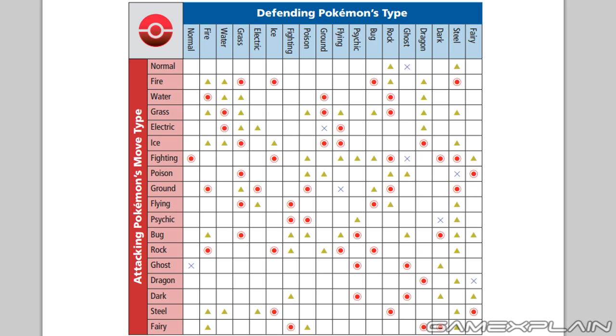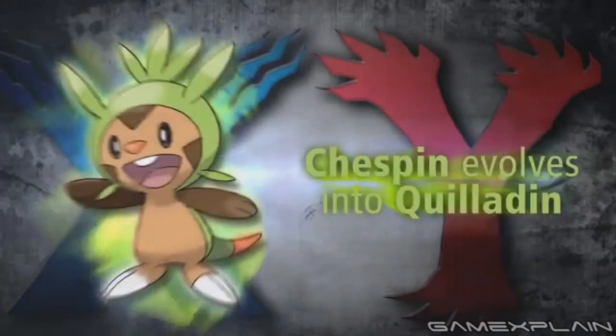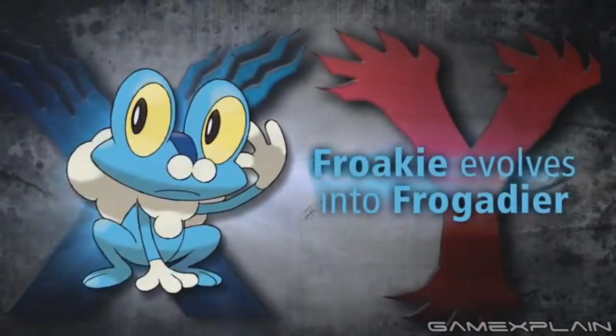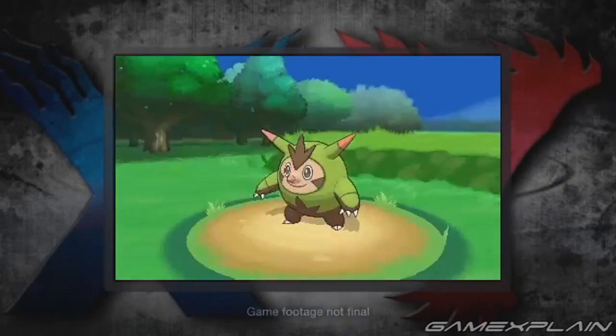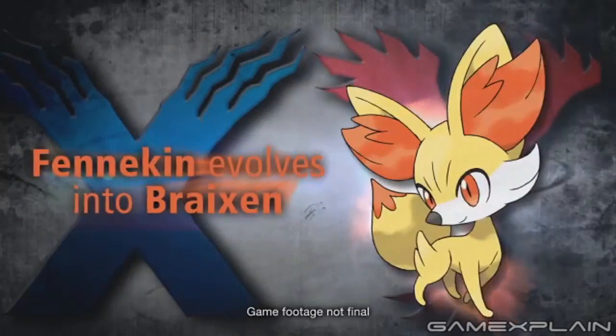This is all pretty interesting, and it ties into one of the revelations of the new trailer — the first evolutions of the Kalos Starters. Chespin evolves into Quilladin, Fennekin becomes Braxien, and Froakie evolves into Frogadier. The designs all look good, but we still don't know what their final evolutions' secondary types might be. However, we think their designs, names, and even the new type chart may hold some clues.